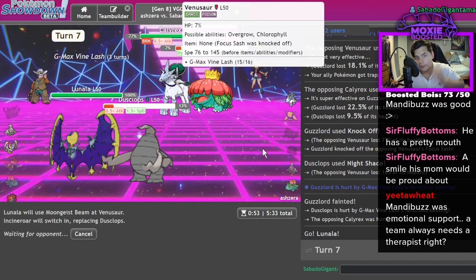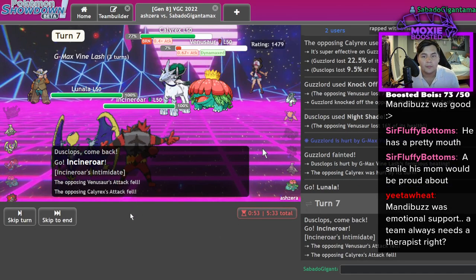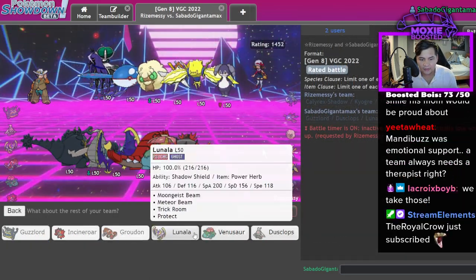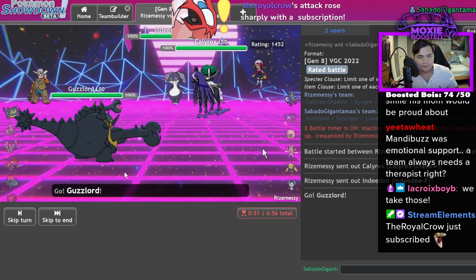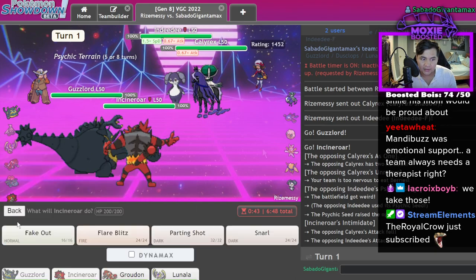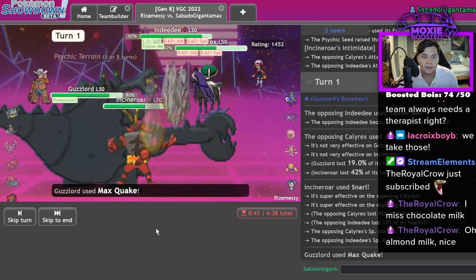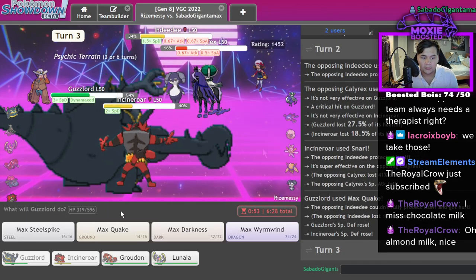I go Incineroar. This Calyrex is not having a good time in this game. GG. I think Guzzlord and Incineroar is actually quite funny. The Lunala Groudon - The Royal Combo. Thank you so much for the sub - that's going to be a chocolate almond milk sip for you. I have no need to concern myself with that Nidoking. I need special defense boosts. Let's Quake, let's Snarl. Let's judge them for leading Nidoking Calyrex into a double dark team. Oh, that is Specs. You, sir, are very Specs. I definitely get a KO if I do this.